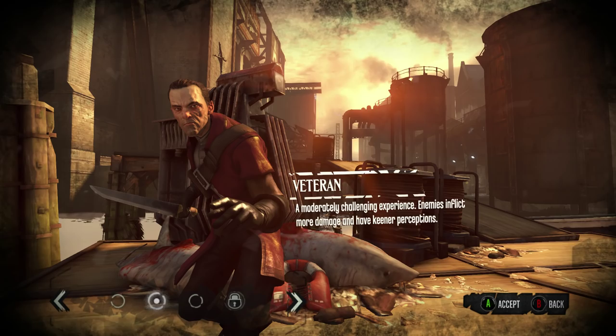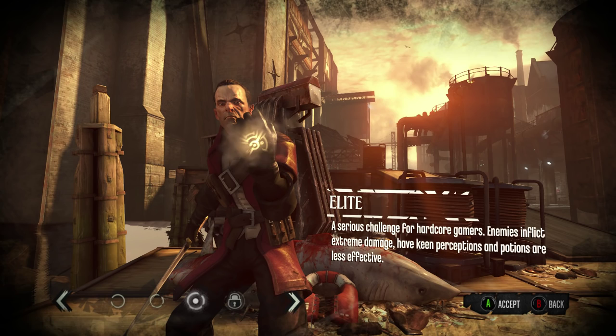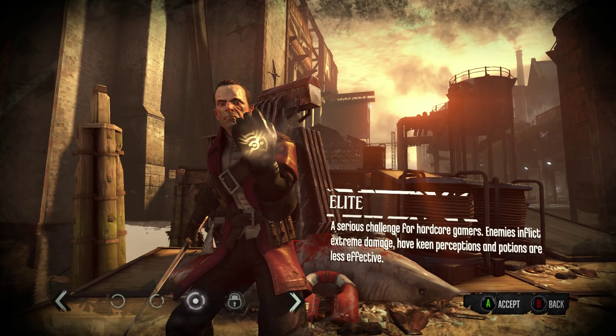Now the only thing is, since we haven't beat this, we're going to be playing it on Elites because we don't have the Master Assassin unlocked. So hopefully you guys enjoy. I'm going to be showing you how to get through this DLC completely stealthy as well. I'm leaning towards not picking up all of the runes and stuff — there's plenty of walkthroughs out there to pick up all the collectibles. This is to show you how to get through with low chaos and without being seen.